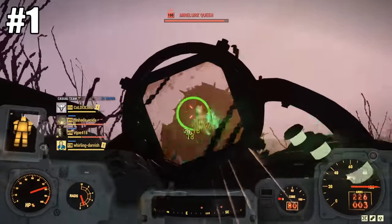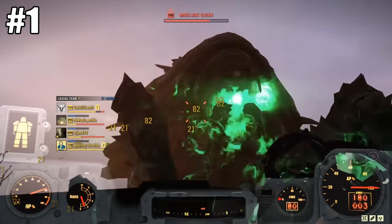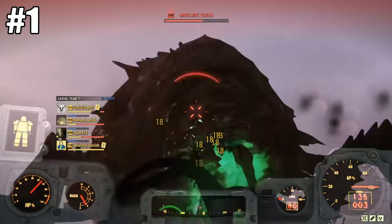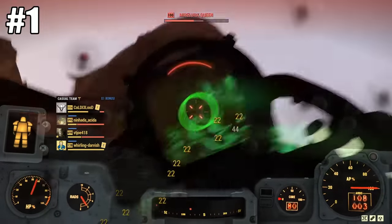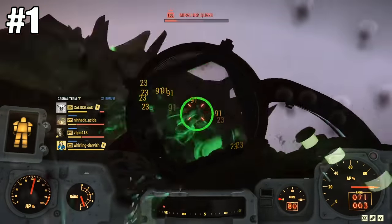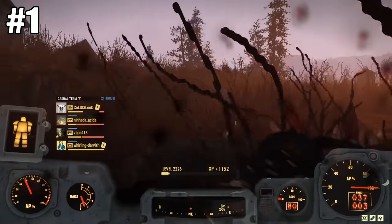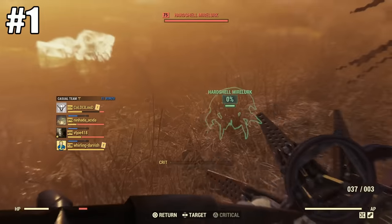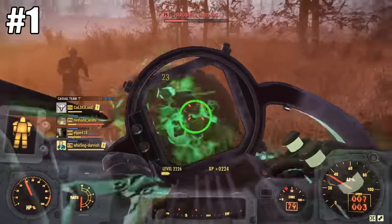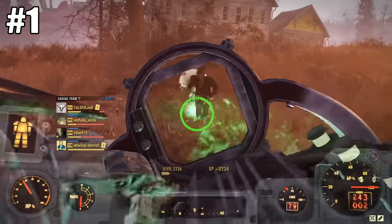Number one on my list — especially after the Legacy patch — is the Gatling Plasma. I think this will be the go-to gun for taking out tanky enemies like the Scorch Beast Queen and Earl. Get three or four people with the right effects on this gun plus some buffs and you can still take out a Queen very quickly. The ammo is very easy to make even as Ultracite — you'll have tons of it. It's just overall the best heavy gun in my opinion.